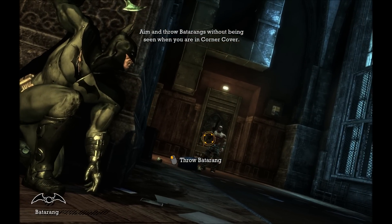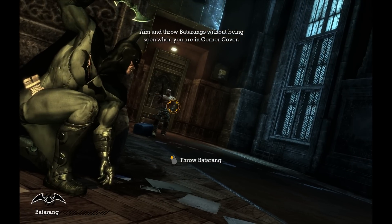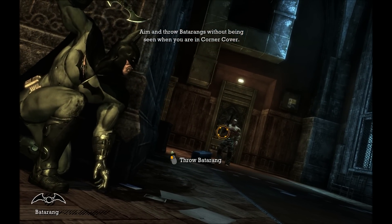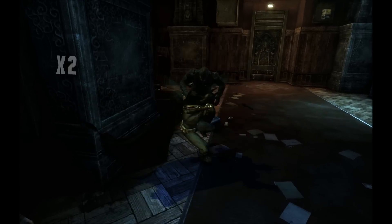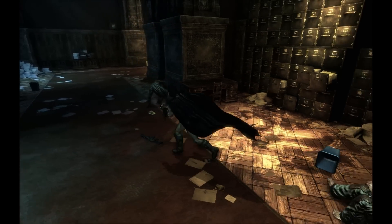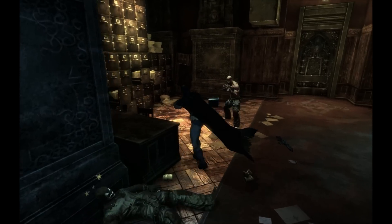It's like I can aim it at his head to knock him down, his legs, or his arm with his gun. Let's try aiming it at his arm with his gun and see what that does. Maybe it disarms him. It did disarm him. Boom! Get beat down, son!